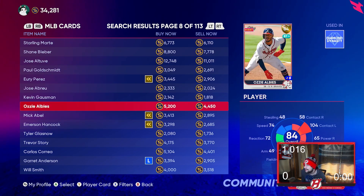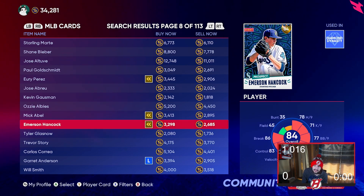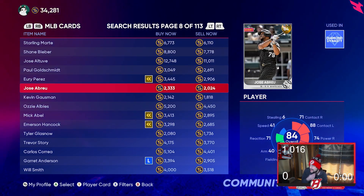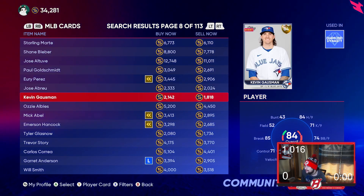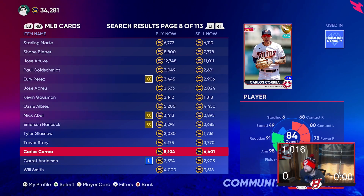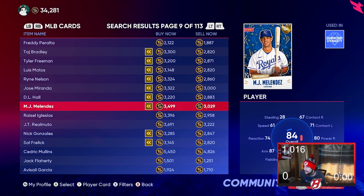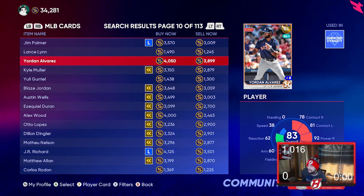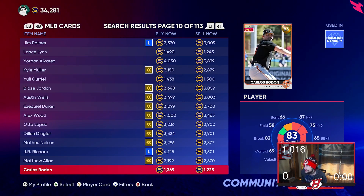I believe the live series cards are great value and you could really get lucky and make a lot of profit. Last year with Vlad Guerrero, someone stocked up on him and made a lot of stubs. Even the quick sell goes up — from an 84 to 85, the quick sell value increases too, so you're instantly making stubs just from that alone. Players like Correa, Freddie Peralta, and Yordan Alvarez could certainly turn diamond.